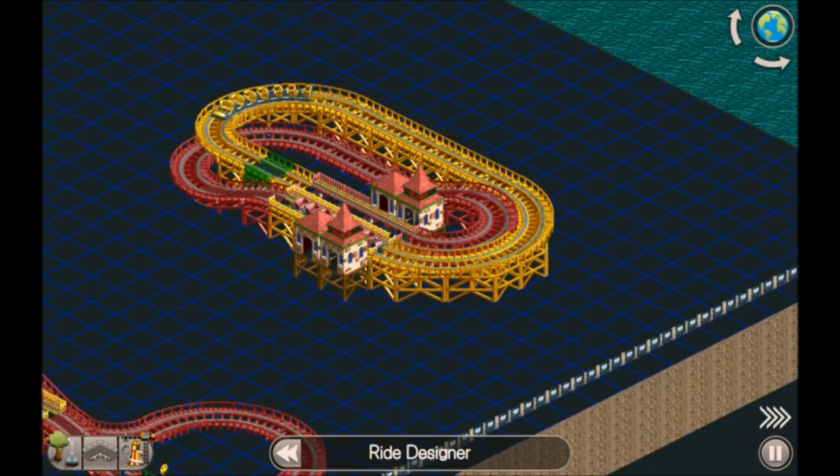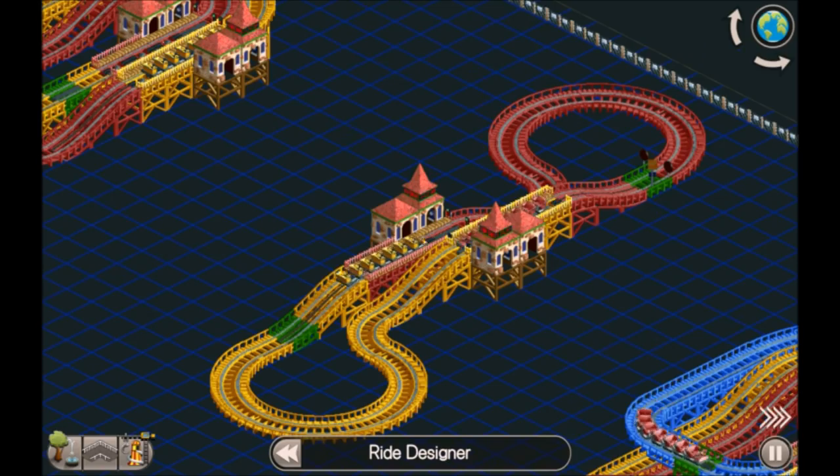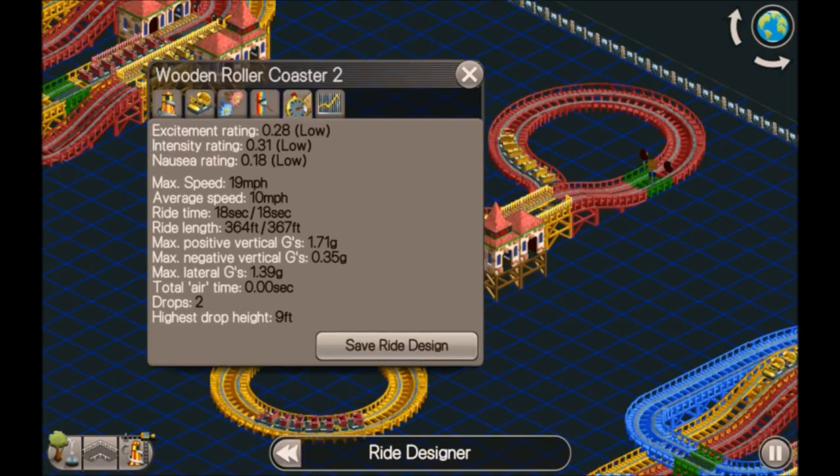In order to get the trains to synchronize, you need to have the first tile of each station next to each other. The stations can be different lengths — that's fine — but the first tile needs to be touching. With this one, the stations are facing in opposite directions, but crucially the first tile is touching, which is why they're able to synchronize. As you can see from the stats, we've got two sets of times and two sets of lengths, so we know it's a two-station Mobius coaster.